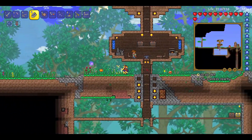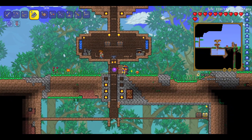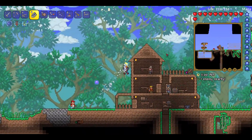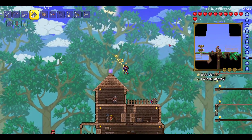This is the swing method. You don't have to lower your quality, you don't have to get rid of the backdrop. This is the best way of doing it, and this is how I'll be playing Terraria.